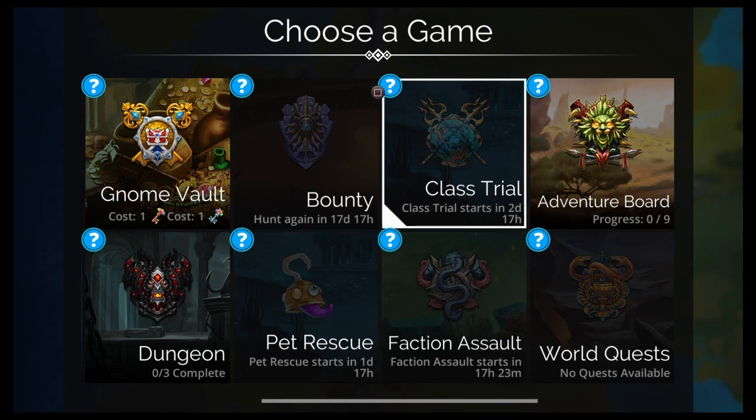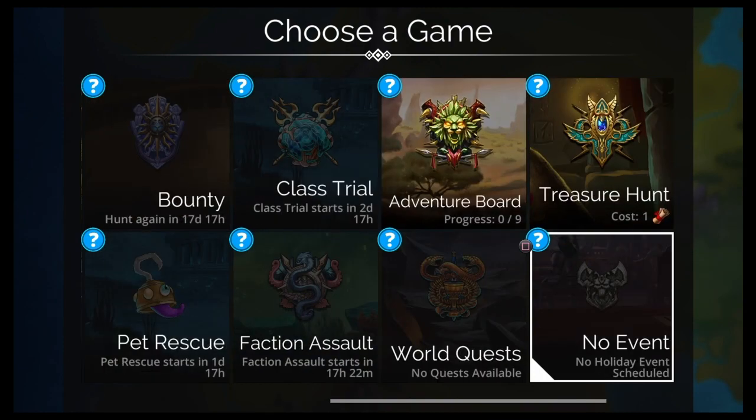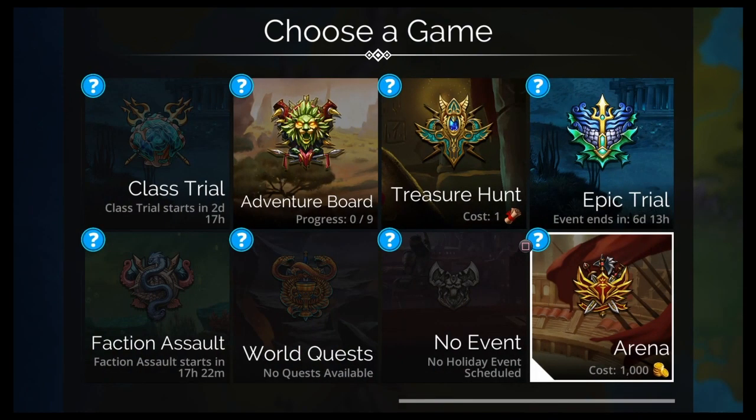Thursday we have the Tidecaller class event. Tidecaller is decent — not the best, not the worst, right around the Plague Lord area, not Titan or Elementalist but not Knight either — it's in the middle. Merlantis is like a B-minus all around. Friday is City of Thieves — it's getting a new troop, getting a Deep Delve, and it's the best farming faction in the entire game, so it's going to be interesting to see how the Deep Delve looks for City of Thieves. Shout out to Tacit for that point.